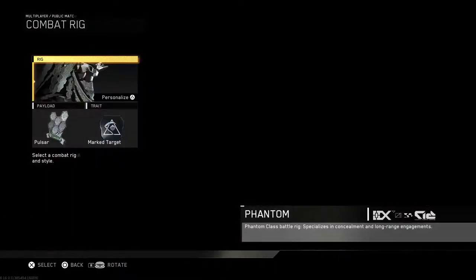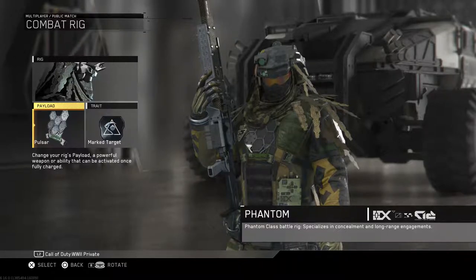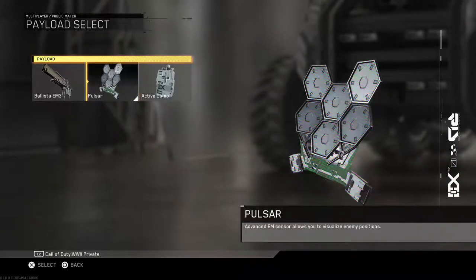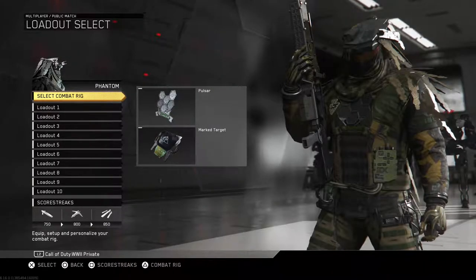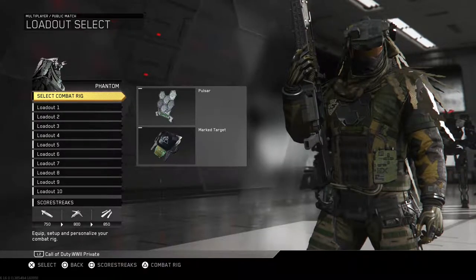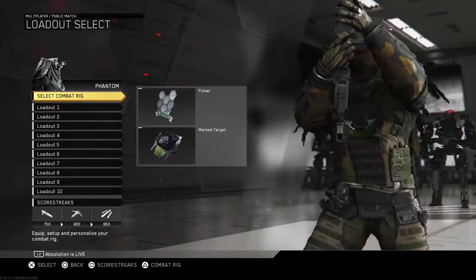Overclock lets your payload recharge faster. We're running Phantom with the Pulsar — which, if you play Black Ops 3, it's similar to that ability — it sends out a pulse, lets you see people through walls, marks them, all that kind of stuff. We're also using Mark Target, which damages enemies and marks them for death, preventing regen for five seconds. So if they try to run around a corner they won't regen health. We'll need that since we have to shoot them several times to kill them. We're jumping into Team Deathmatch, and I don't expect to do super great because the range is terrible.